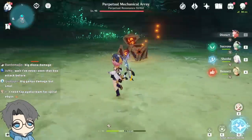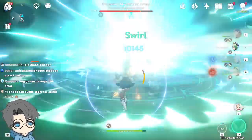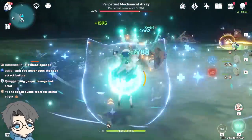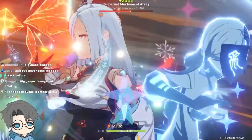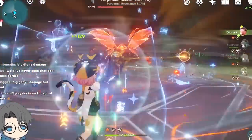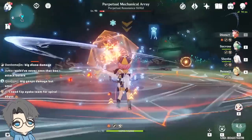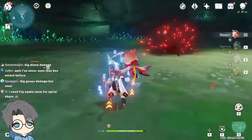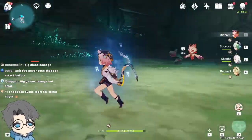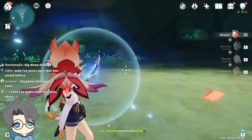Let me not mess up the rotation. Diona E, then Sucrose. Oh wait — Pyro Butterfly. Okay, Pyro Butterfly, nice. Hold. Go to the edge. Easy! Not quite 200k, but I feel like 200k is definitely possible though — if only we had more distance for the Amos Bow passive.